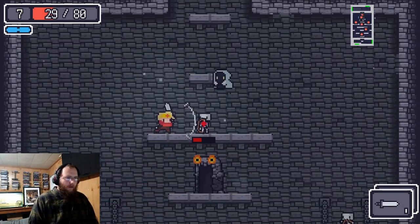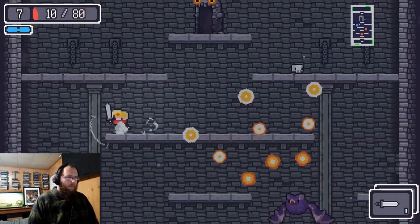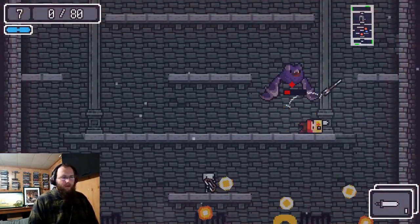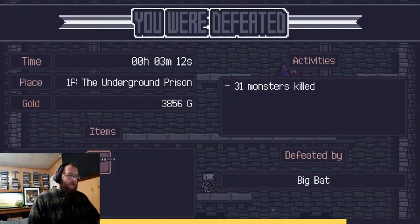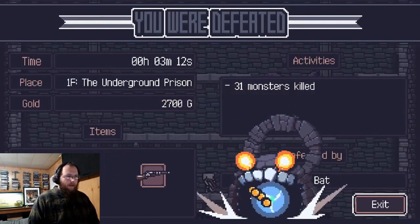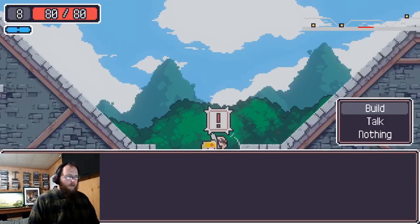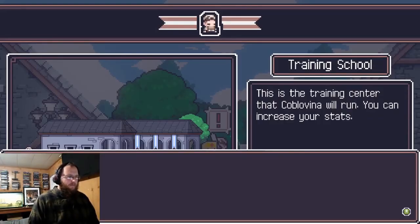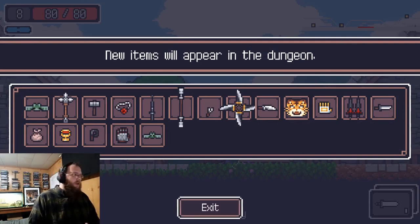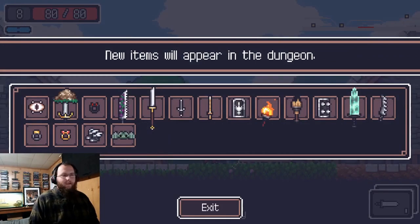All the boss attacks are dodgeable, though some are harder than others. We still saved 3,000 gold and leveled up again. Now that we have enough money, we talk to Yulford and build the training school — this makes new weapons start appearing inside the dungeon. We can also ask him to build the shop, and those new items will pop up in the dungeon too.